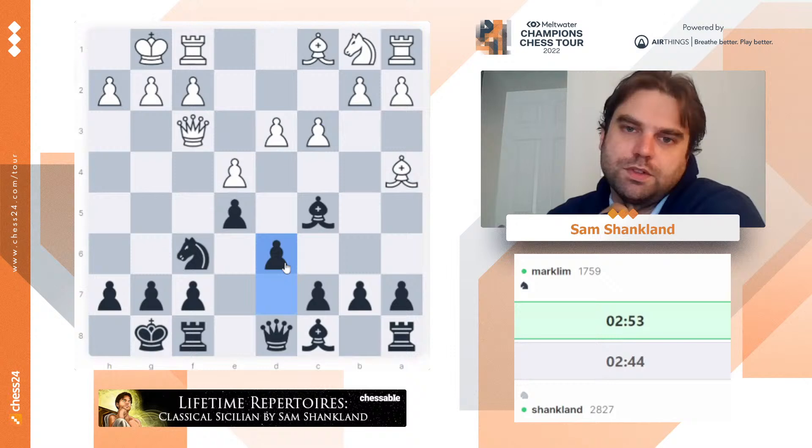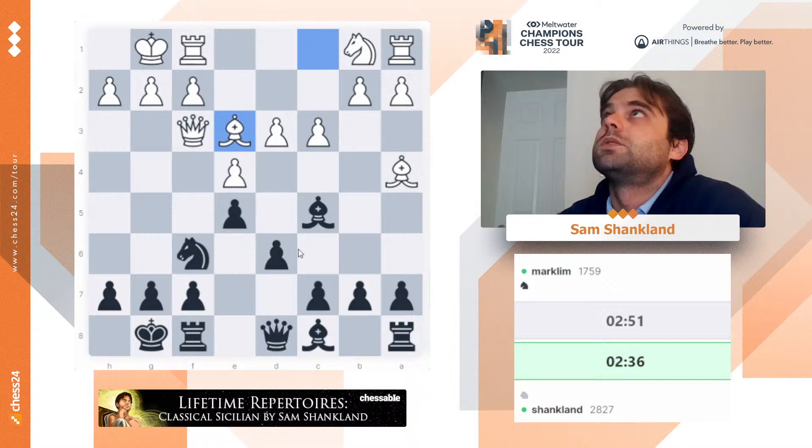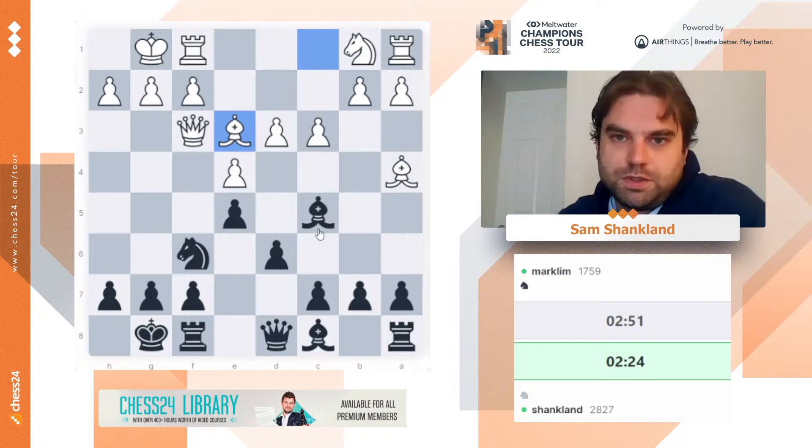I probably could have played d5 there, but I just sort of like maintaining more tension. Bishop e3. Hang on — bishop g4, queen g3, bishop e2, rook e1, bishop d3, bishop c5, and he holds together. And after rook e1, if knight h5, he has queen h3. He's holding together there too. So it's a little obnoxious that bishop g4 does not just win a pawn.